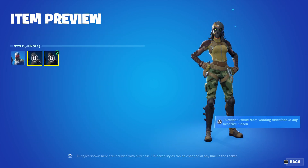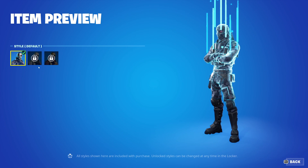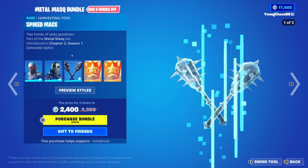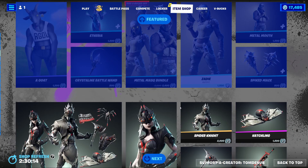Zeddy, a re-outfit, 1,200 V-Bucks, has two additional styles which you get from completing little challenges — shouldn't be that hard. Metal Mouth, also a re-outfit, 1,200 V-Bucks, same thing with this skin, you have to complete some challenges in creative mode. And with Spike Maze, a Harvesting Tool, 800 V-Bucks — this one actually just includes all the styles for free once you purchase it. You can buy everything else separate.